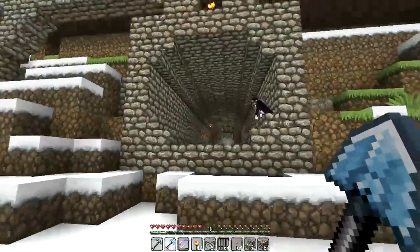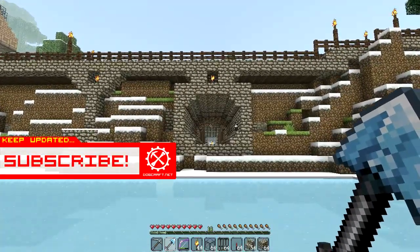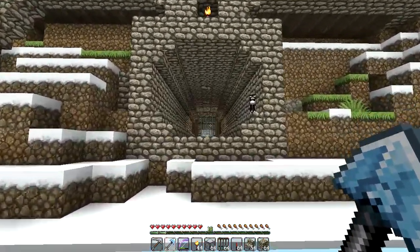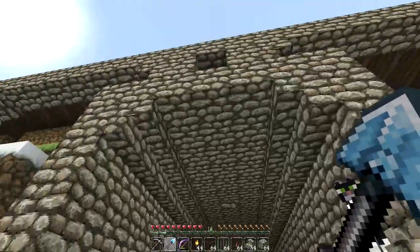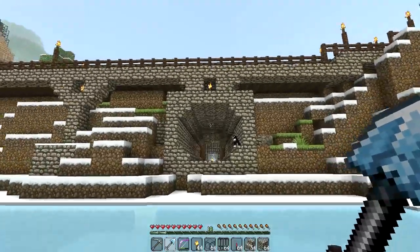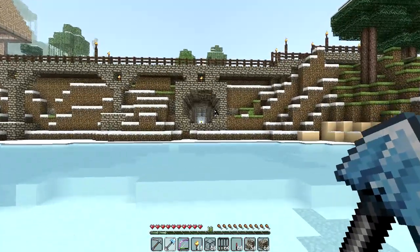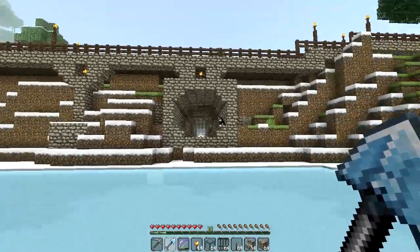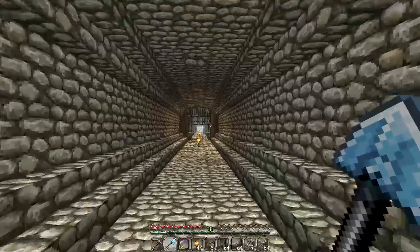In the previous episode we were trying to solve the symmetrical problems we were experiencing while building the Mole City sewerage networks, and one of you gave me an excellent hint in the comments section. The sewerage network tunnels — the main arteries — are now three blocks wide in the middle and only two blocks high, and that means the sewerage networks now run perfectly symmetrically with the roads above. I actually think that looks better than the previous configuration which was two blocks high by two blocks wide.